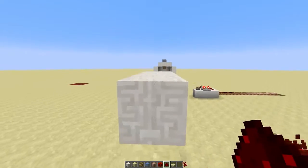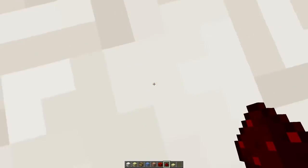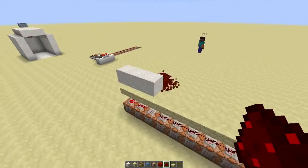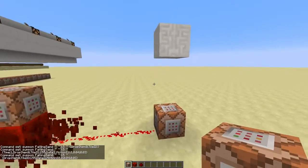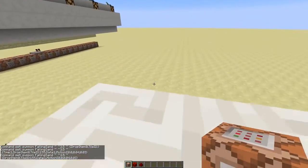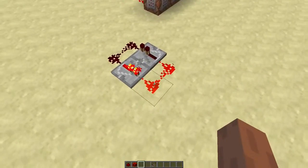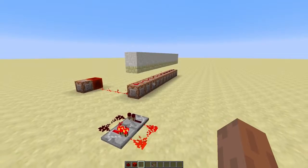So we have our shrinking device system thingy now, though there's still a problem — it's spawning sand every single tick. With just one block this still works fine, but when you want to fill an entire hallway with it, you're gonna have a lot of lag.